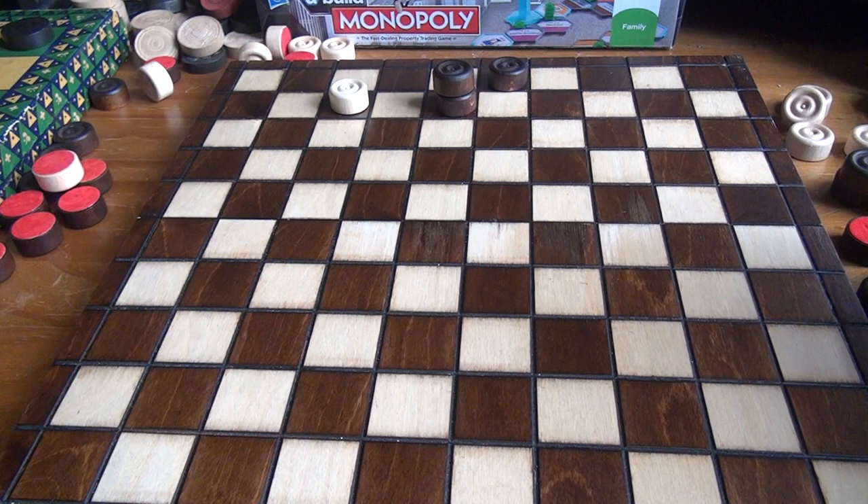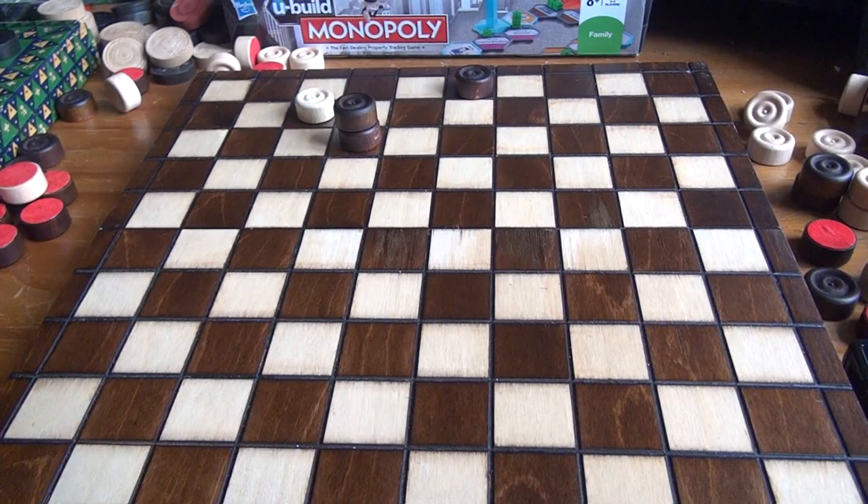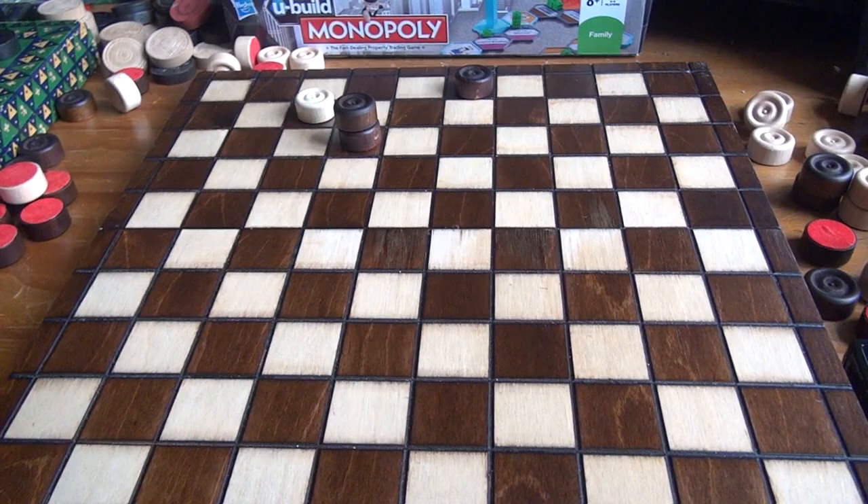White is forced to make this jump. And can you find the winning move for Black? Pause the video if you want. In this case, Black should sacrifice his King because White is forced to jump over it. Now Black can trap White's piece and he wins in the next move.